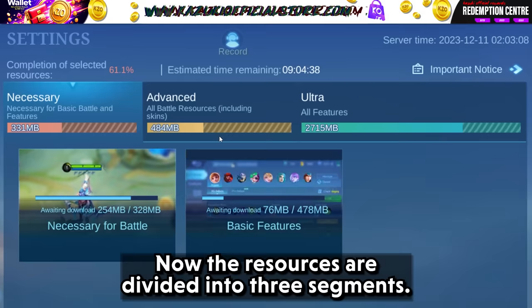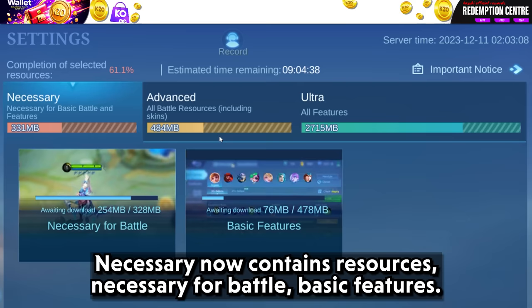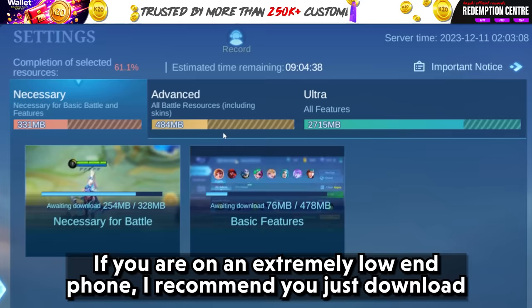The resources are now divided into three segments: Necessary, Advanced, and Ultra. The Necessary segment contains resources necessary for battle and basic features. If you are on an extremely low-end phone, it's recommended you just download this and pause the download from there.